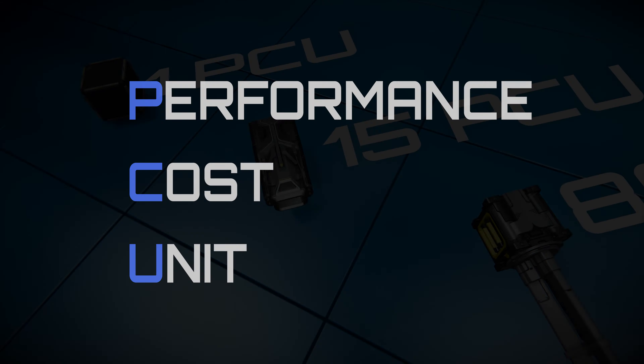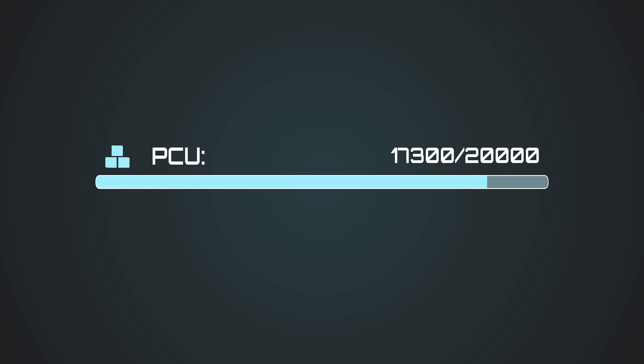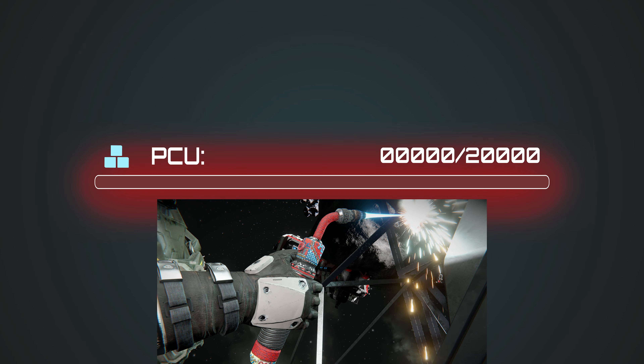Performance Cost Units is a measure of performance impact that a block or a grid has on the world. The PCU usually has a limit that is set per player, faction, or globally. If the limit is reached, building is no longer possible.